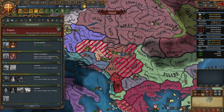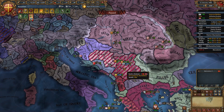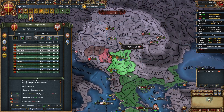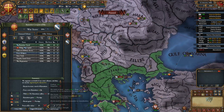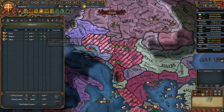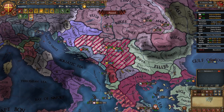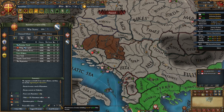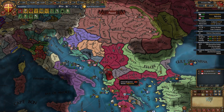For your tier 2 government reform, take Strength and Noble Privileges. Once the war is done, peace out Silly, convert them to Orthodox, then peace out Serbia and Bosnia. Full annex Serbia or whatever's left — the most important province is the gold mine in Kosovo. Since I co-belligerented Bosnia, I'll separate peace them, make them my vassal, force Orthodox religion on them, and take all their money. Also fully annex Serbia and take all their money.